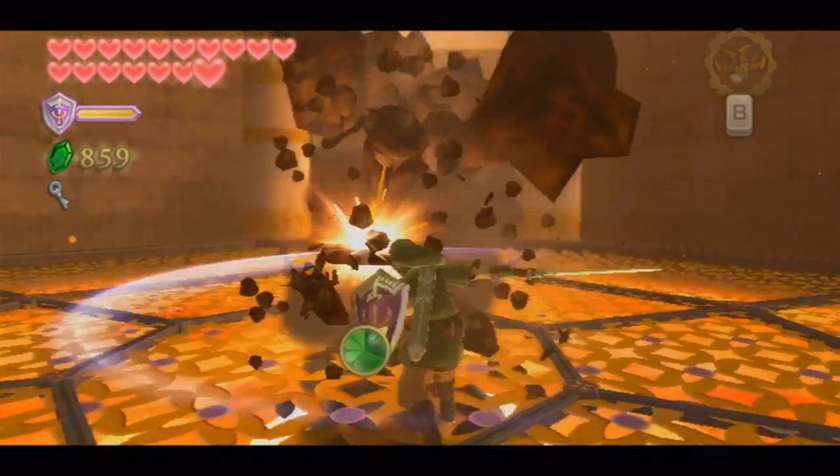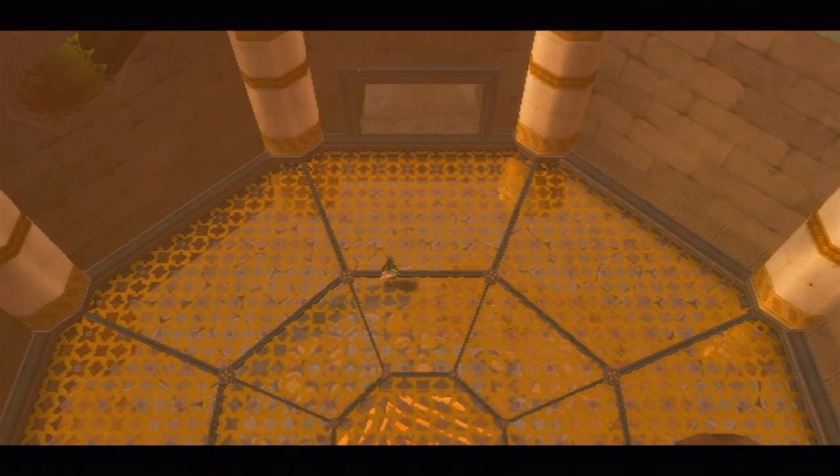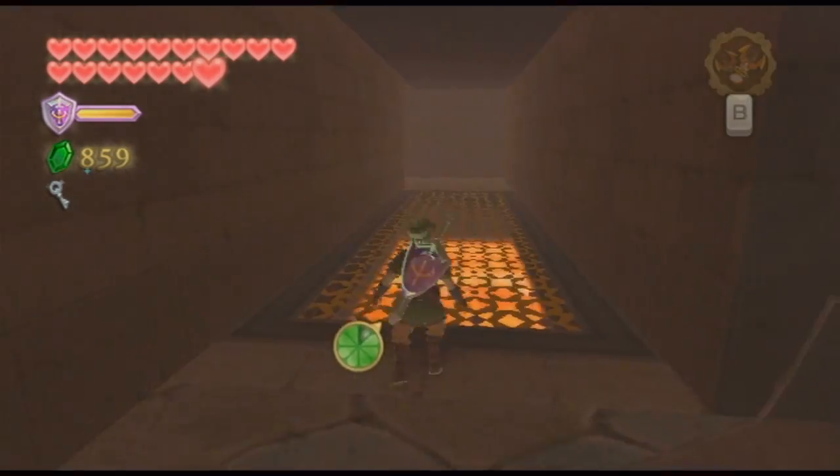Let's just let him harden. A couple spin attacks, that'll take care of him. And once he's defeated, the magma will lower. And as you can see, if you look at the top of the screen, there's a passage that we can get through now that it's lowered, and that'll let us get through.